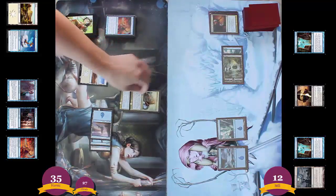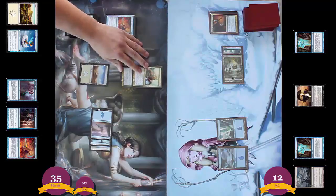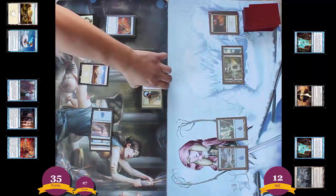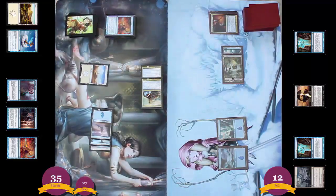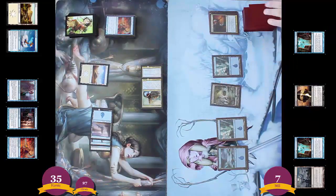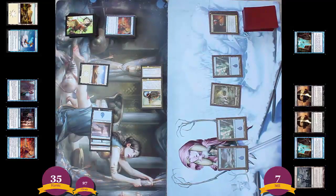A nice thing about Feria's Enlightenment is that when another creature comes onto the battlefield, Feria's Enlightenment is going to go back to your hand, and then you can cast it again, so you can keep buffing the same creature over and over again with it. Attacking for five damage, Mill goes down to seven life. It looks like Mill's in trouble — they're going to have to do something in a turn or two to win the game, and there's still 27 cards in their library.